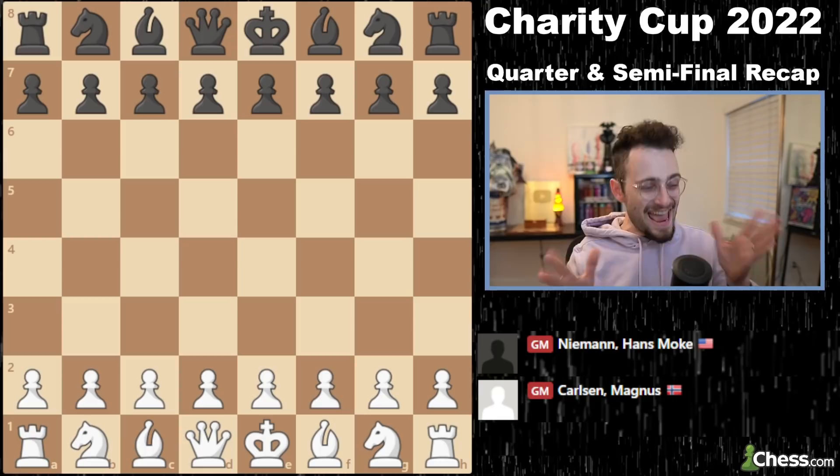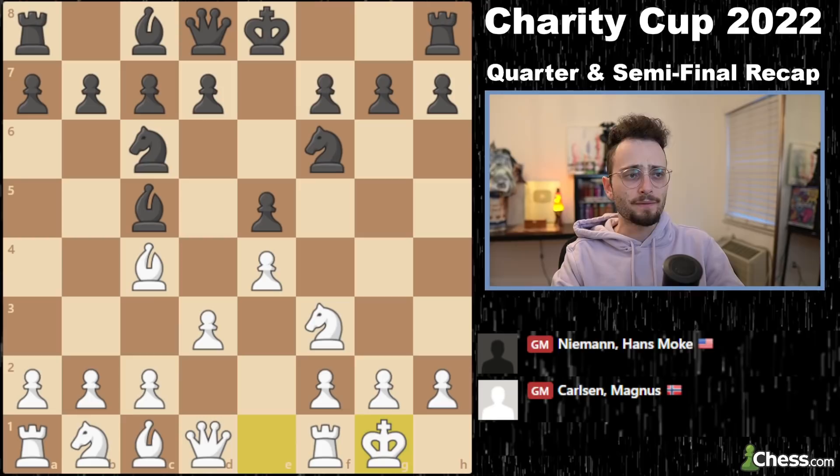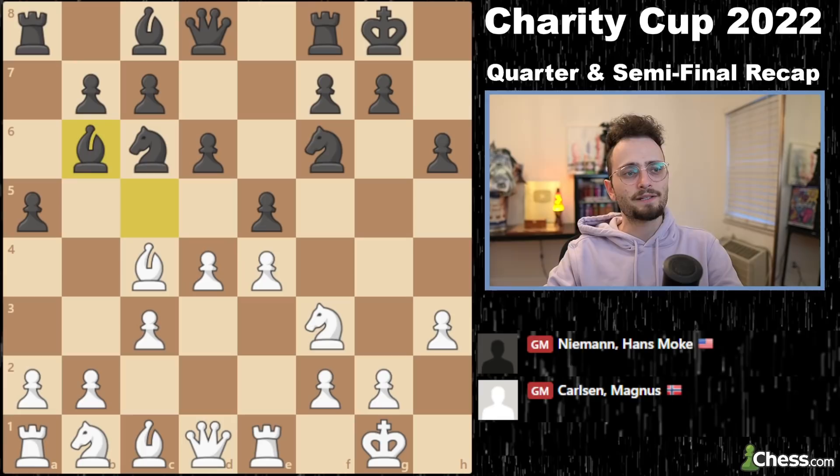The first quarterfinal matchup is between Magnus Carlsen and Hans Niemann. They drew their first game. Magnus won the second one. In this third game we had an interesting opening — Magnus decided to play very standard stuff, Giuoco Pianissimo with e4, d3, c3, and slowly build up for d4. And he just played d4 right away. With Hans moving his bishop out of the middle, there's tension on e4 and d4, and Magnus reroutes his bishop backwards.